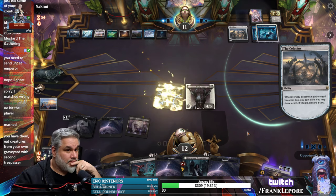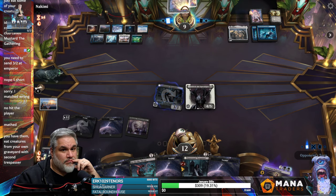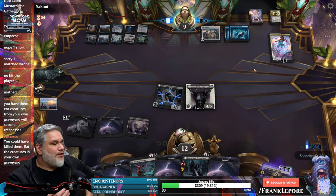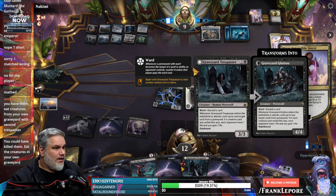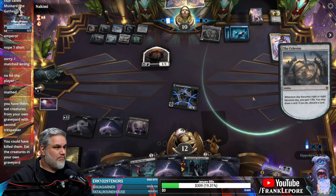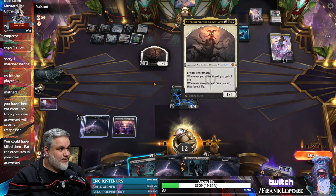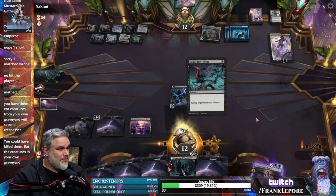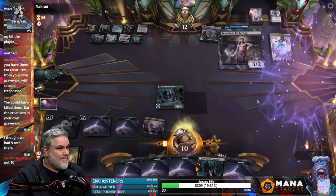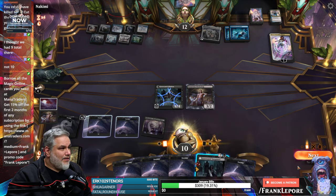A lot of lands here. Oh, you're right — eating the creatures in our own graveyard causes life loss. That is correct. That was a mistake on my part. I'm going to kill this before we draw so I just don't take two here. So this is seven, which is not enough. Four, five, six, seven, eight, nine again — not going to do it. Ten, eleven — we're one shy every time.